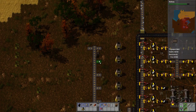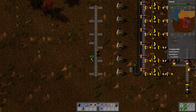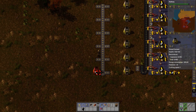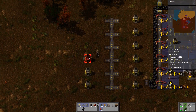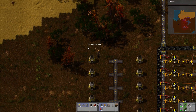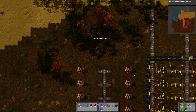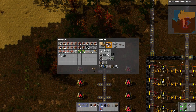Let's get all of these dunked in there. Railway researched - okay, let's get automated rail transportation. Not like we're going to need it right now, but it's always good to have.